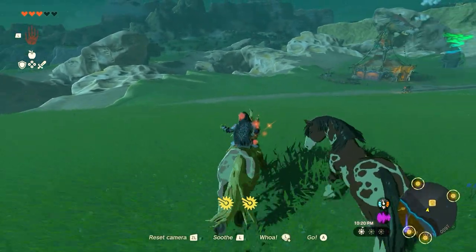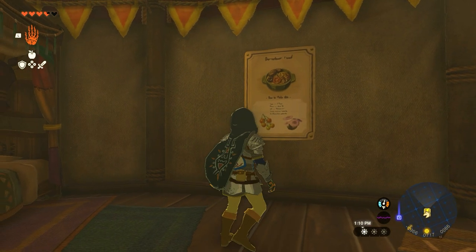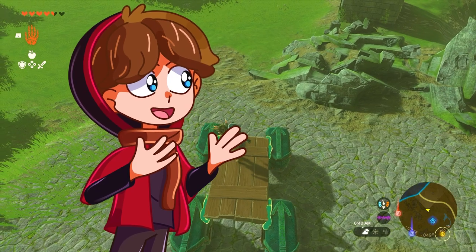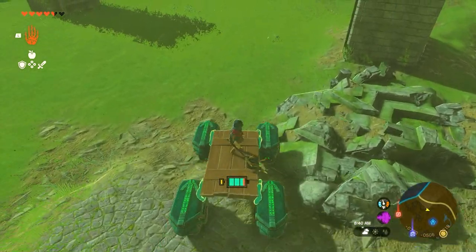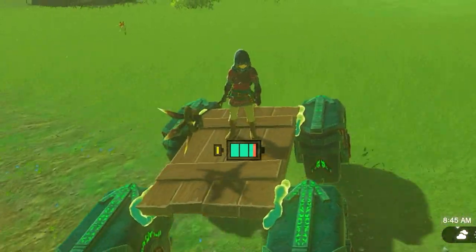In the back of the stables, there will be recipes that you can try out, which could end up being very useful to you. Horses are definitely one of my favorite parts about this game, but I really recommend branching out and using new Zonai technology to help you along the way, because you can do so many creative things with it.